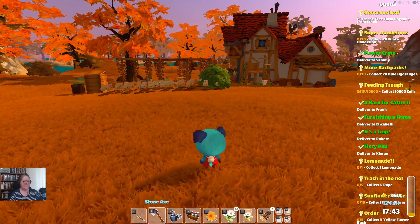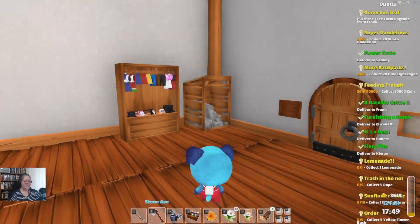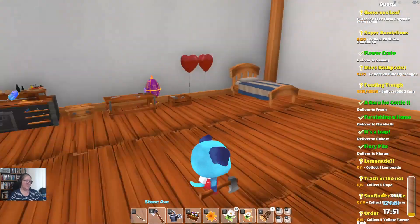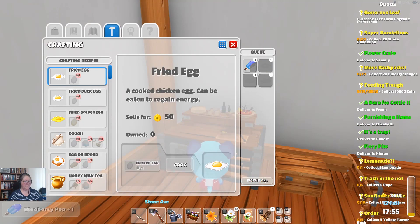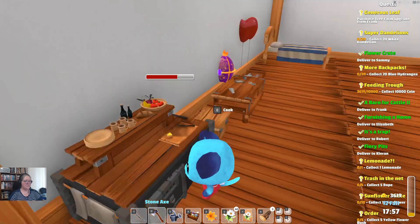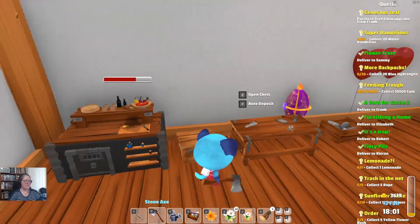Lemonade — I think I was sitting pretty for that but I went nuts with the blueberry ice creams. We can just buy it from what's-her-face in town. What we're going to do is grab our lemons.